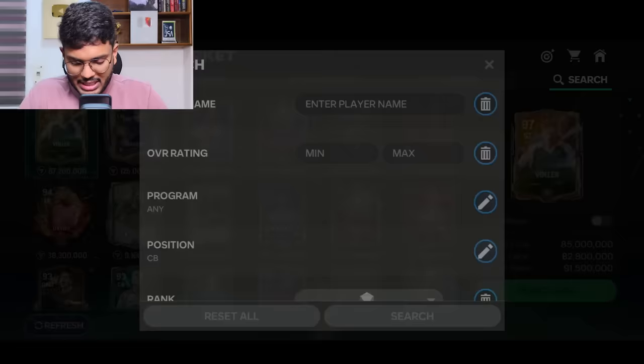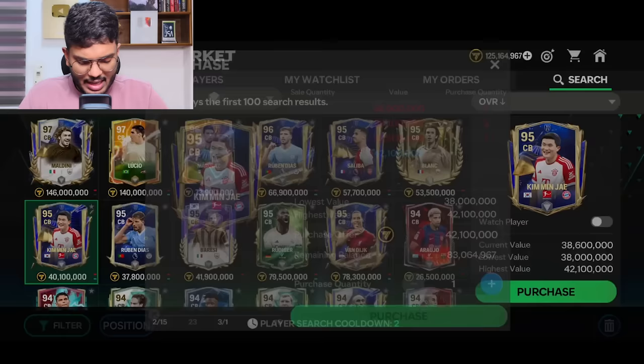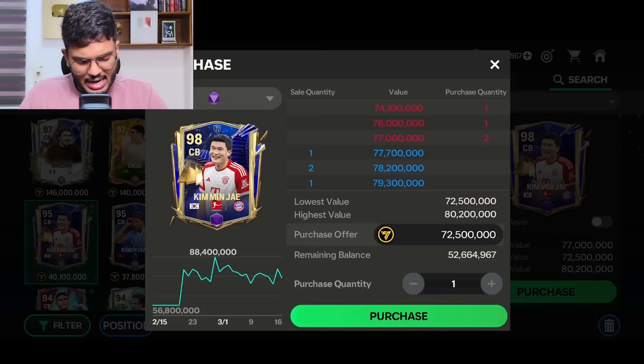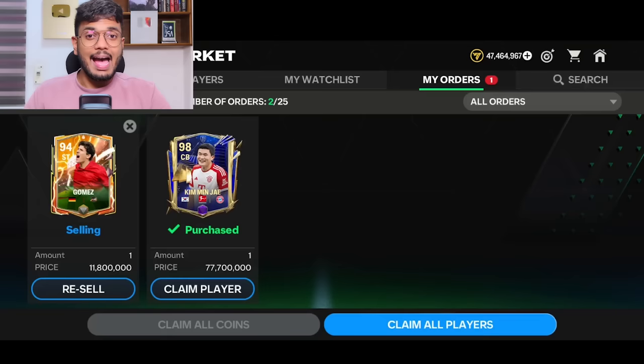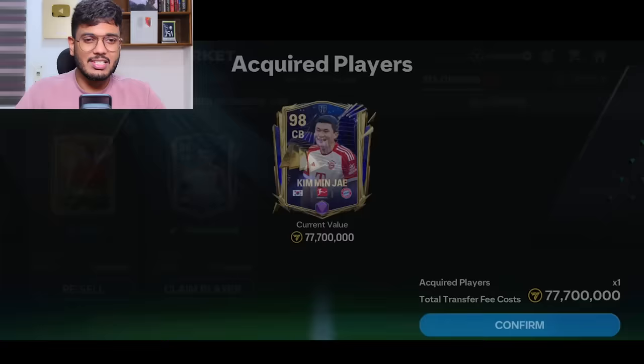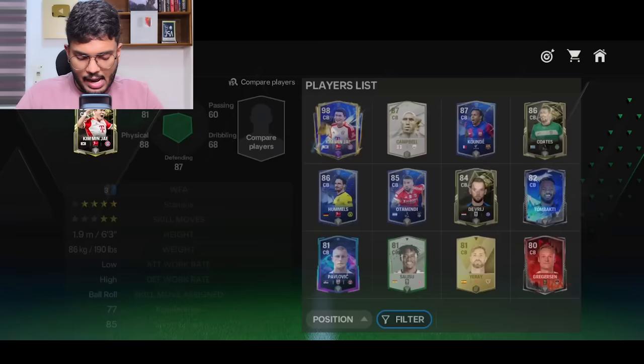We've done good coin management. I'm looking for a high-rated center back. Kim Min-Jae might be a very good option — I could get his 56 million coins card, or maybe the three-ranked card. I'm a little bit confused. Let's just go with this one for 77.7 million coins. Purchase of Kim Min-Jae has been successful — welcome to the club!